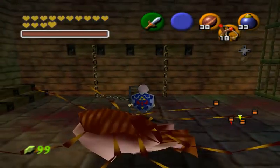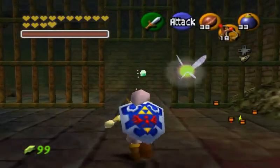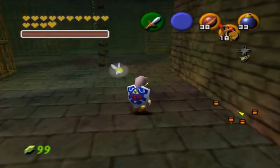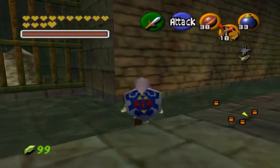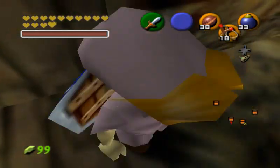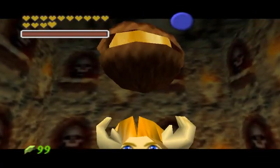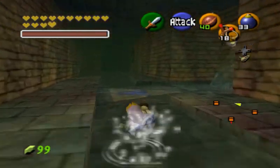Alright, we got that spider out of the way. And this here is a red rupee that I cannot even hold — what a rip-off. I'm pretty sure what is in there is just a Gold Skulltula, which is not even worth my time, so I'm not going to bother. And in here we got... a Decanut. Well, time for us to drain the water!